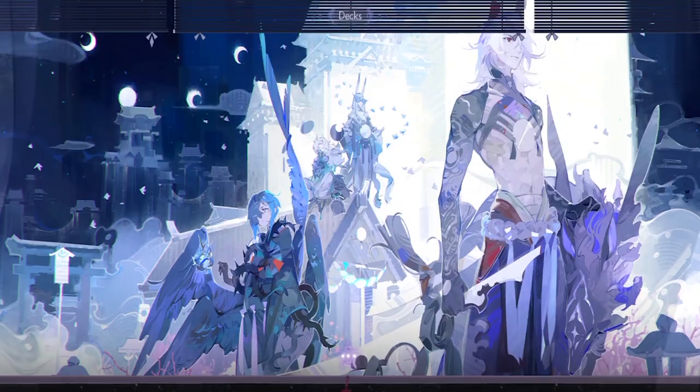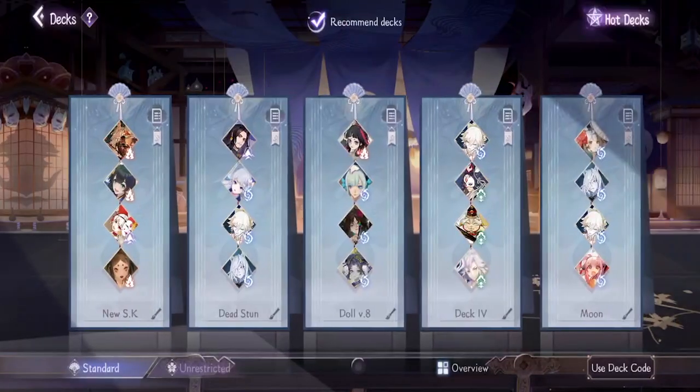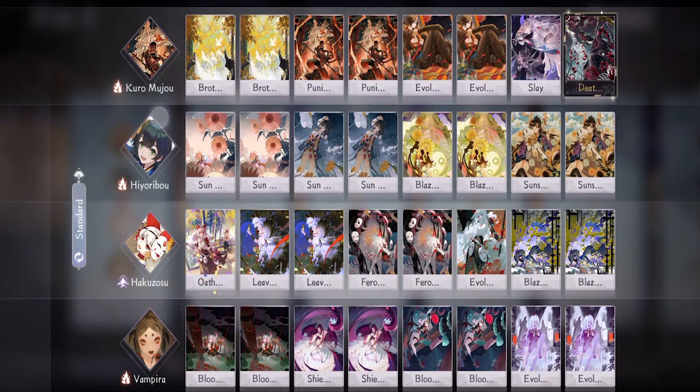That's about it for the buffs and nerfs, so let's jump into the deck rundown. That was quite a long intro so I will try my best to keep the deck rundown brief. This deck's playstyle is semi-aggro — you want to attack just enough so that the opponent doesn't have a big advantage against you. The best thing about this deck is that you can take your time because you can easily get back the life you lost.